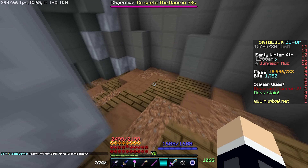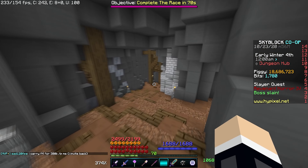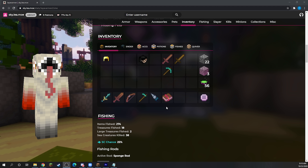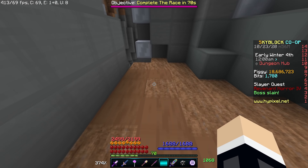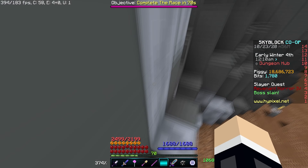Floor 7 is just around the corner, and we have had word of tons of leaks — definitive proof of two new enchantments and three new items. Today, we will go over everything you need to buy, upgrade, and level up to prepare for Floor 7.